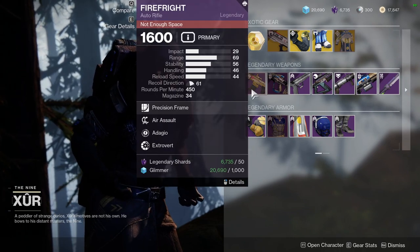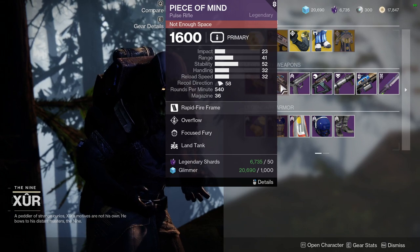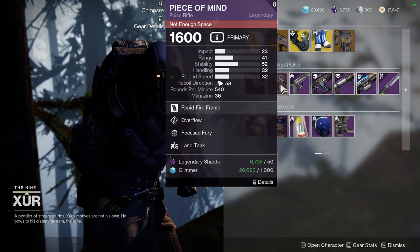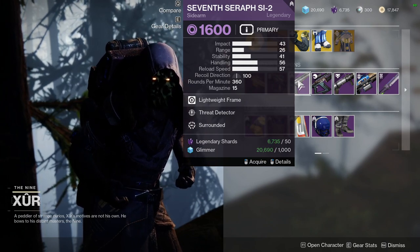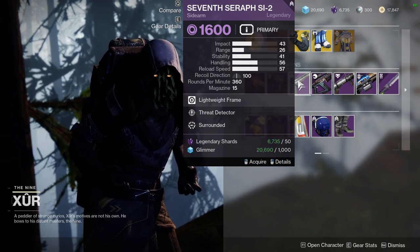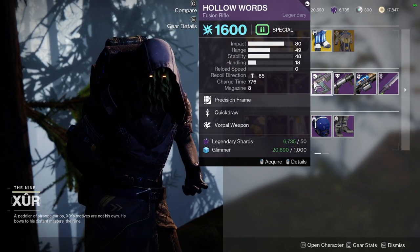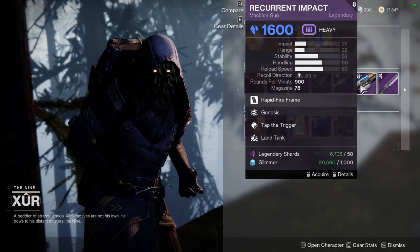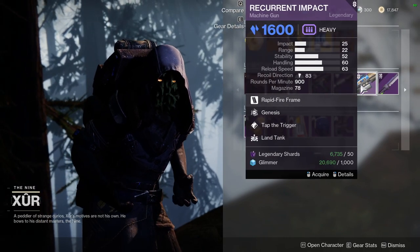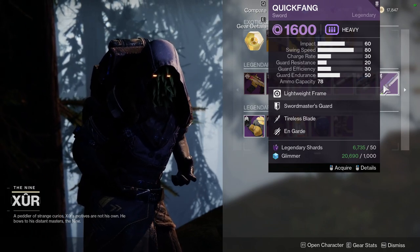For the weapons: Fire Fright with Aerosol and Daju — I'm going to skip this. Peace of Mind with Overflow and Focus Fury, which is pretty good for PVE. We have Seventh Seraph's SI2 with Threat Detector and Surrounded, which is a really good combination, though I just don't like Surrounded as a perk. Hollow Words with Quick Draw and Vorpal Weapon. Deafening Whisperer with Surplus and Threat Detector. Recurrent Impact with Genesis and Tap the Trigger, and Quick Fang with Tireless Blade and On Guard.